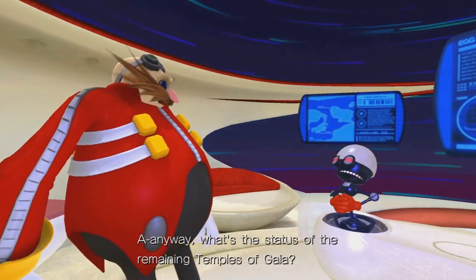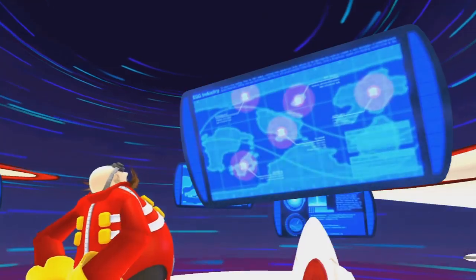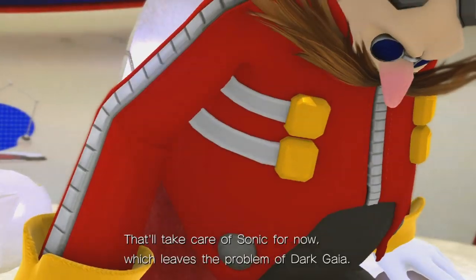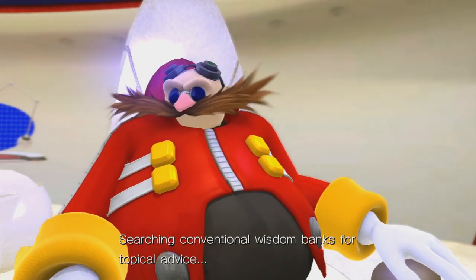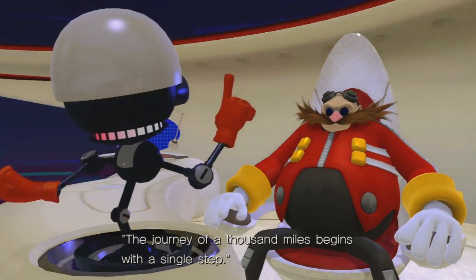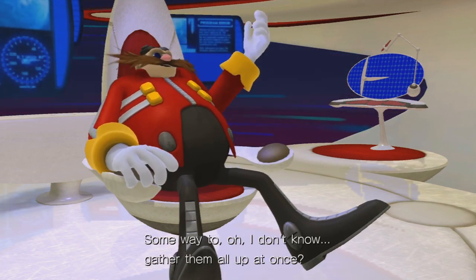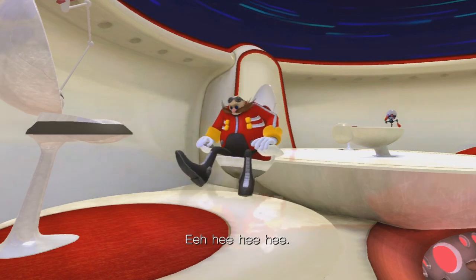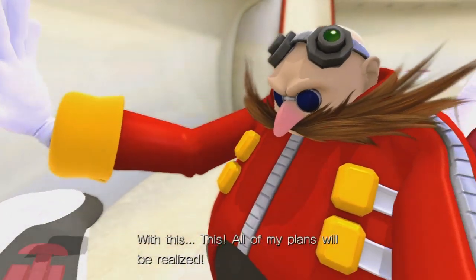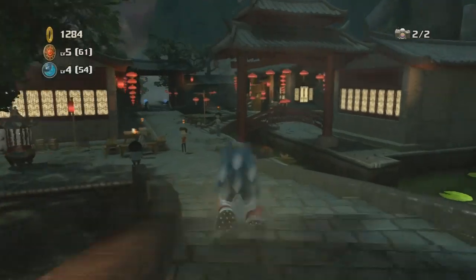Anyway, what's the status of the remaining temples of Gaia? Eggman forces have correctly secured all locations. Defensive preparations are nearly complete. That'll take care of Sonic for now, which leaves the problem of Dark Gaia. It'd be difficult to collect every piece scattered all across the world. The journey of a thousand miles begins with a single step. Slow and steady wins the race. Nobody likes a whiner. Isn't there a more efficient way — some way to gather them all up at once? Wait! That's it! Of course! With this, all of my plans will be realized! Where's the fun in having my plan succeed without any challenge? Oh, Eggman, you're so awesome.